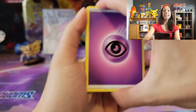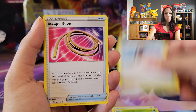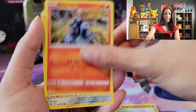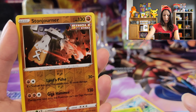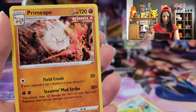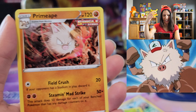We've got some Carnivine, Power of Waters, Escape Rope — we're not going to escape, we want to open up cards! Landorus, I really like him. Bronzor, Cacnea, Storm Joiner reverse, into a Primeape with a Single Strike — looks like Ash's Primeape, just needs his hat and he'll be all set.